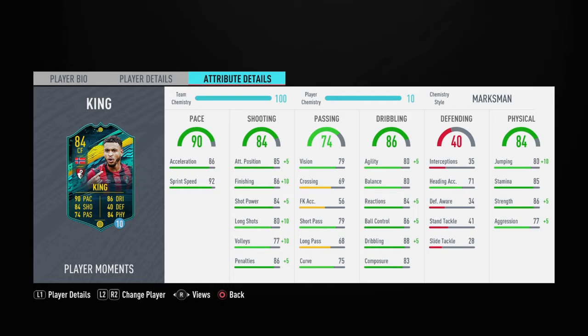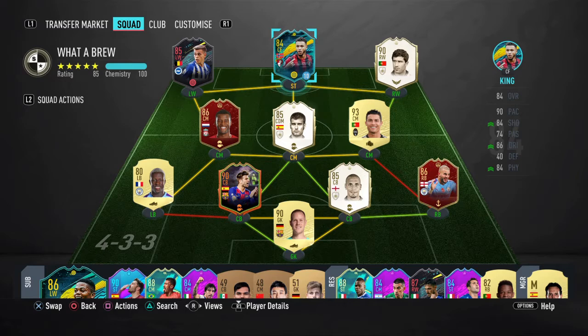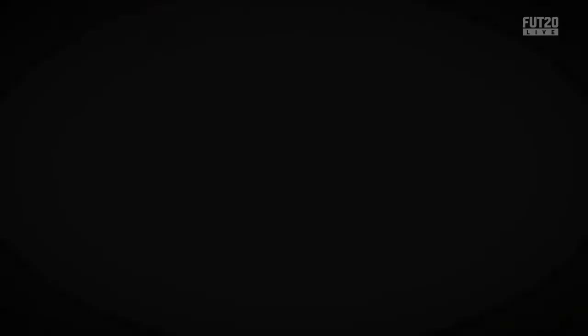Let's get into a game and see how good he is. The first team we're coming up against — what a team — he's got Red Kyle Walker, Red Mahrez, Ronaldo, Guardiola, Neymar, Dembele, Lenglet, Ramos, Roberto Carlos, Matridi and Ter Stegen. It's going to be a tough game, let's see if Josh King can do anything.